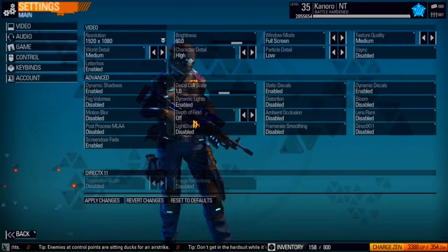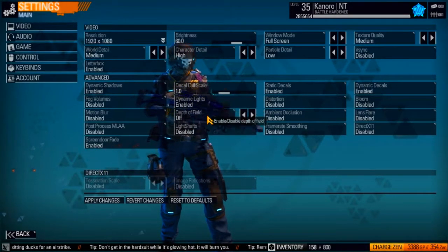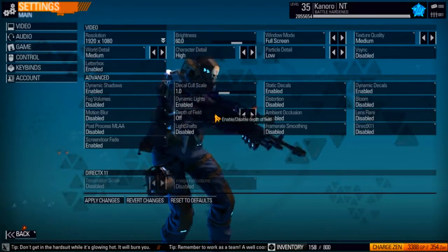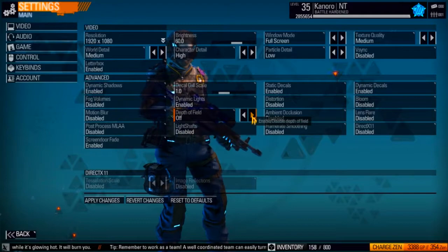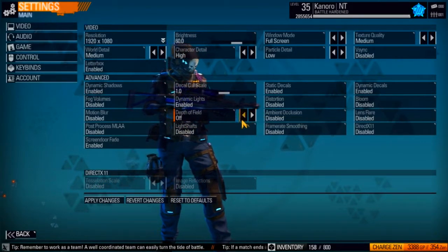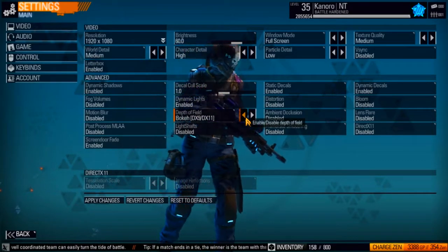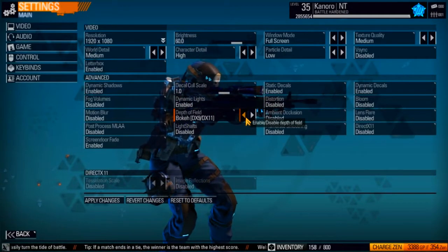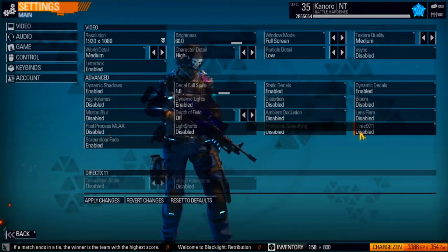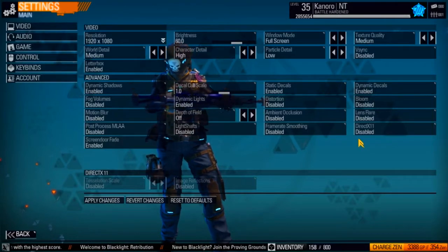The next big culprit to framerate loss is depth of field. The only thing it really does is make colors more monotone — it doesn't even look better to me, it just makes things look less vibrant. It kills your framerate and makes colors more dull. DirectX 11 makes things look prettier, but if it makes the game unplayable framerate-wise, it's not even worth it.